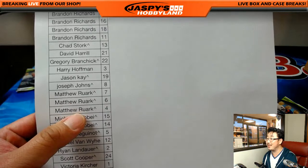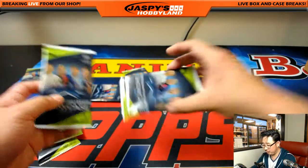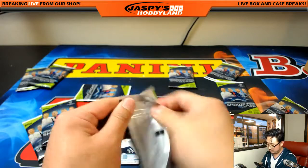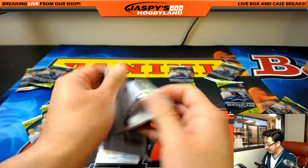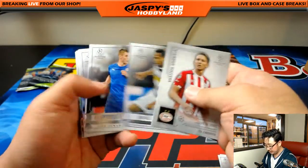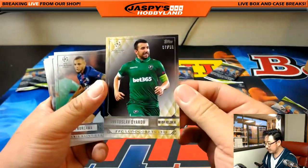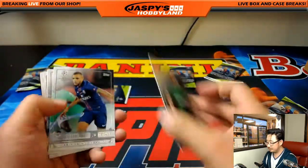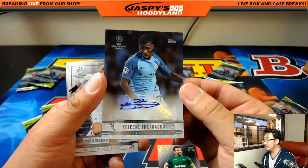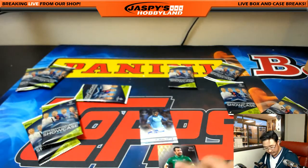Matthew with three packs from the spot randomizer — packs four, six, and seven. Let's make this worthwhile, Matt. Only one auto pulled so far, so there are three left and odds are getting better. Matthew Rourke, good luck. Luke de Jong — that's the first autograph we pulled. Looks like a numbered card — Dykov, 97 out of 99. And Caliche for Man City, auto — that's your second autograph. There you go, Matthew.